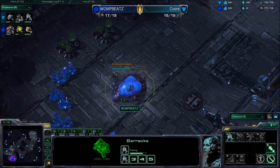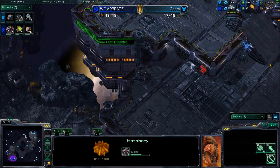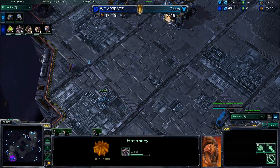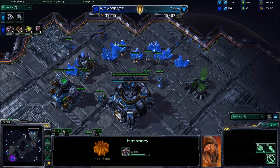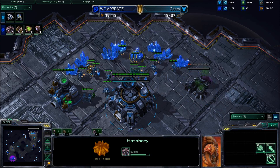Our Zerg player is taking the base here because you have to take these windy paths to get over to your opponent's base, so it's going to be a pretty easy defense for our Zerg player. Even if Cores decides to do some hard rushing, it's going to take a little bit of time, giving our Zerg player a little extra time to defend.